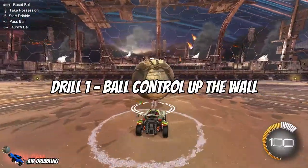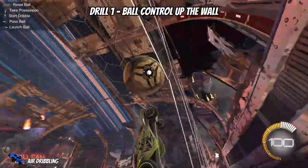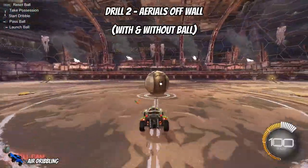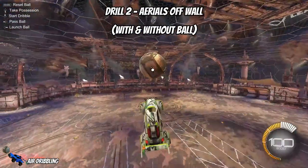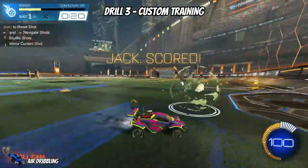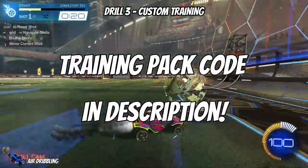The first drill is simply controlling the ball up the wall. The key parts are to ensure you create some distance between you and the ball — a quick brake check is fine. It's also important not to have the ball hit the roof, so really concentrate on your boost usage and acceleration. Drill two is aeriling off the wall without the ball, then next with the ball — this helps you practice getting your car into the correct position. When practicing with the ball, focus on hitting underneath it to make sure it gets up into the air. Drill three is the custom training pack 'Wall to Air Dribble' by IP Joker, which is particularly useful for helping you aerial off the wall correctly. Focus on hitting underneath the ball and appropriately feathering your boost to ensure the ball gets into the net.